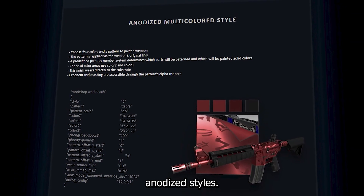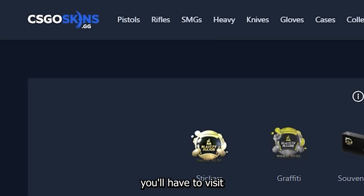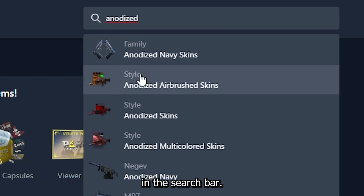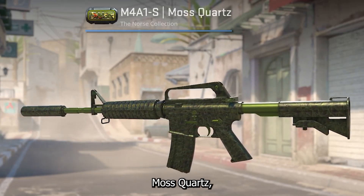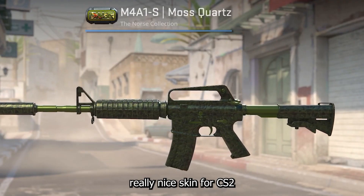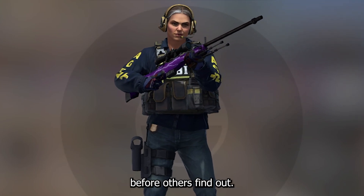For me, it's definitely the anodized styles, so I'll show you how to find those exact skins. First, visit csgoskins.gg — huge shoutout, this is not paid at all — and type the paint style you're looking for in the search bar. You can then scroll through and find all the hidden gems, like the M4A1-S Mosquito, which looks bad in CSGO but is a really nice skin for CS2 and could potentially go up in price soon. Do your research now before others find out.